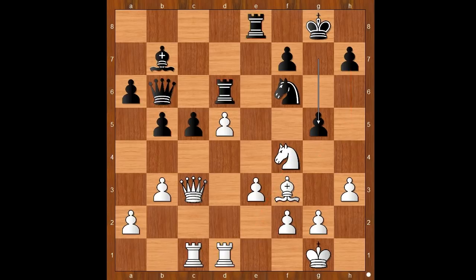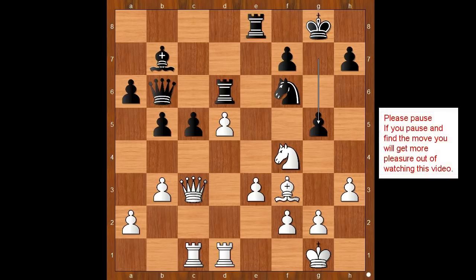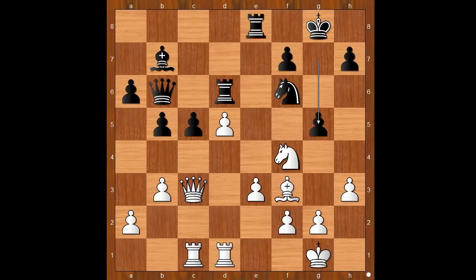This is now the most interesting moment of the game. It is white to move. What is the best square for the knight? What would you do? Please pause and find the best move for white. Did you find this very beautiful move — knight to e6?